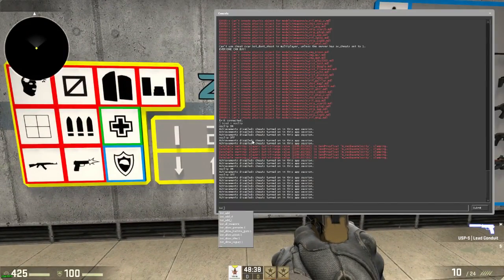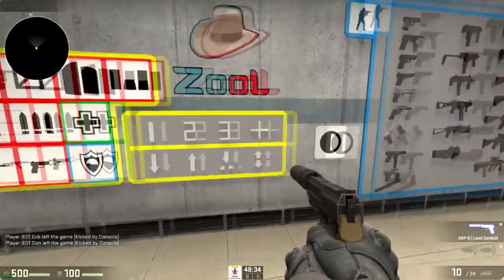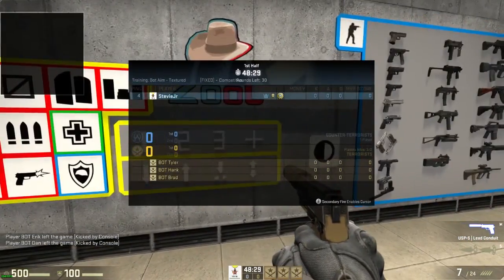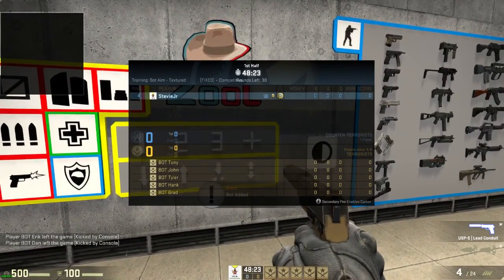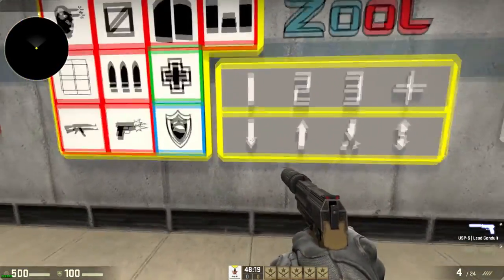These buttons control the number of bots. One spawns one bot, two spawns another, three another, and four spawns a fourth. It actually goes up to five — you can change the max in your console settings.